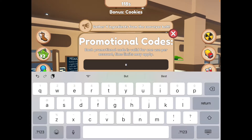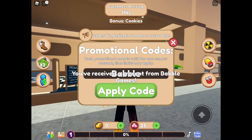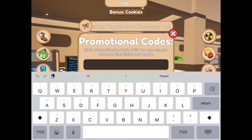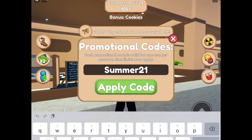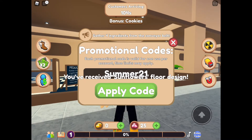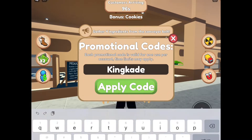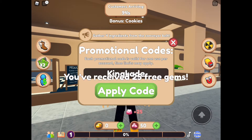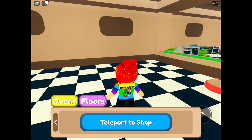The newest code is capital B, then small letters 'abble' — Babble! That gives us 25 gems. The next one is 'summer2021' — Summer 2021, apply it, and we got a new design! The last code is capital K then 'inkade' — Kinkade! What do we get? More gems! Okay now let's go see if we can change our floor.